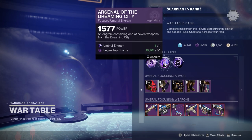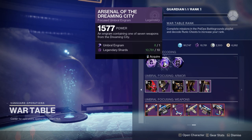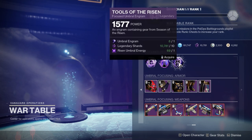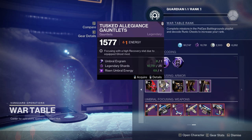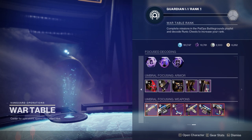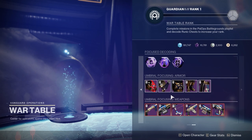If you owned Season of the Risen, you could go through and get the Tools of the Risen, which includes everything — so armor and weapons. Or you could get the specific armor pieces with high stat rolls, or go through and get the red bar weapons for the specific Season of the Risen weapons.